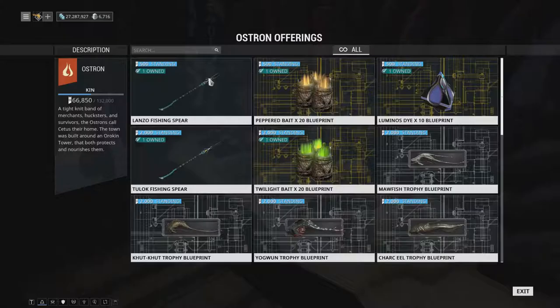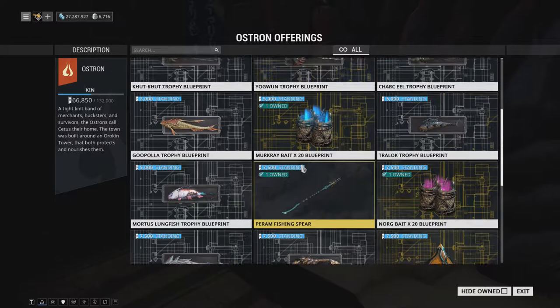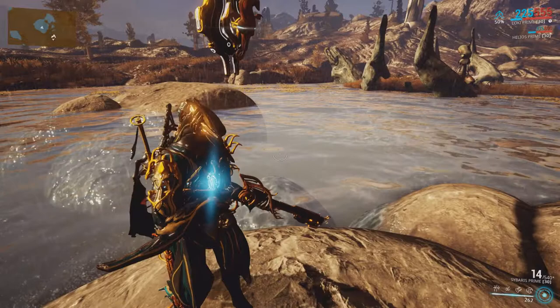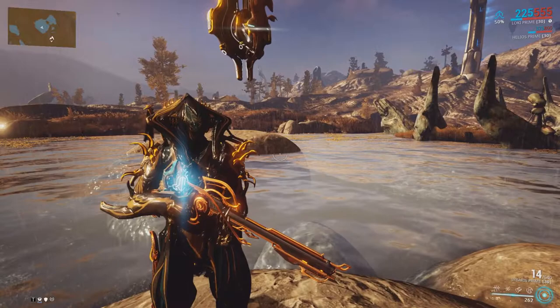Fishing is different. To fish, you need a fishing spear. There are three available, but unlike mining, they each have their own purpose — some fish can only be caught using one specific spear. I'll leave a link to fish types and the spear needed to catch them in the description. When you have your spear, equip it in your gear wheel. Fish can be caught in all bodies of water, but the type of fish you get varies depending on the time of day and the place you're fishing. You can see this in detail in the fishing guide linked in the video's description.